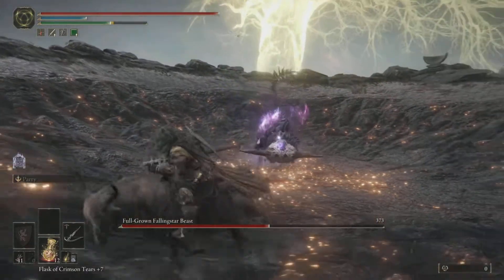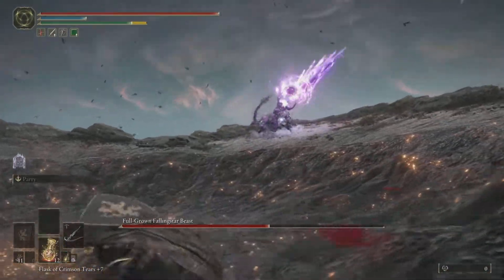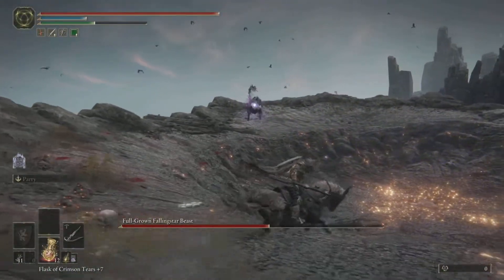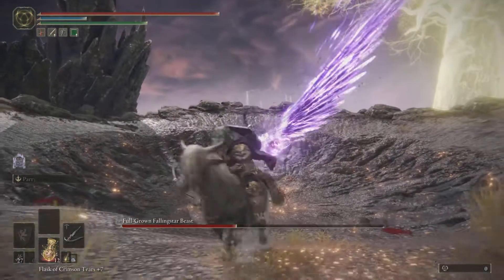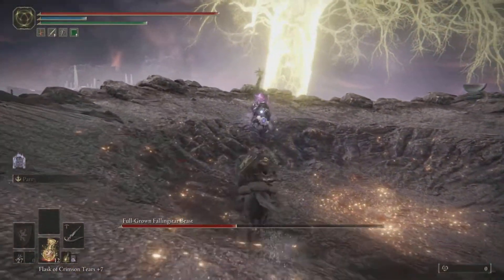That's pretty much the core strategy. He does have a phase 2 where he does a big laser attack. You can pretty much avoid that easily on the horse — that's just basic dodging and shouldn't be too much trouble. If you manage to get him in the crater when he does it, he'll probably just end up blasting into the terrain itself, so it's not too much trouble.